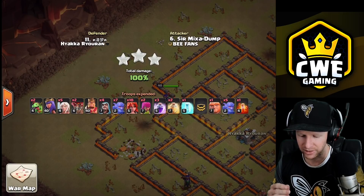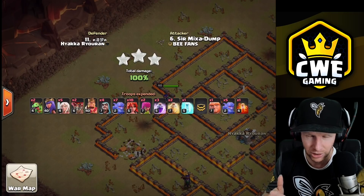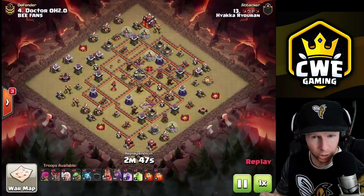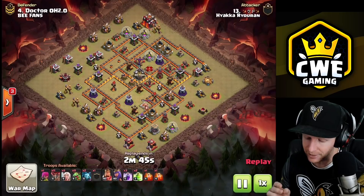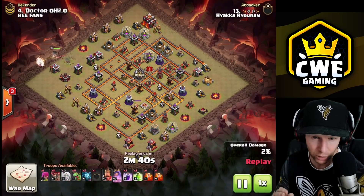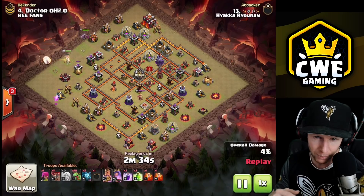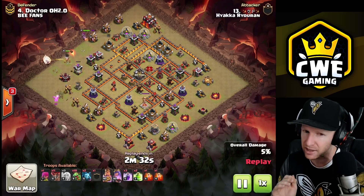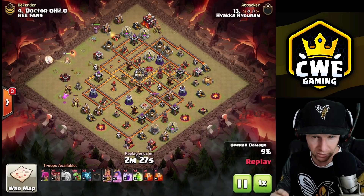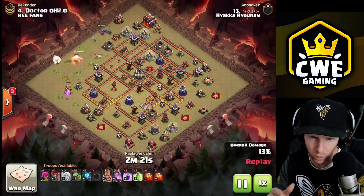We're going to check out a couple more attacks - sui hero lalo and queen charge mass baby dragon. The queen charge mass baby dragon is one of the most fun Town Hall 10 strategies. We do a massive queen charge using all our resources to support it, then use baby dragons to circle the base and clean out the rest. Baby dragons don't need any spell support - they auto-enrage as long as you keep their spacing.